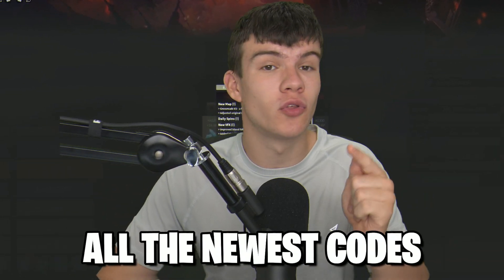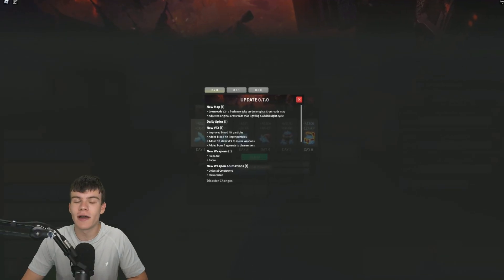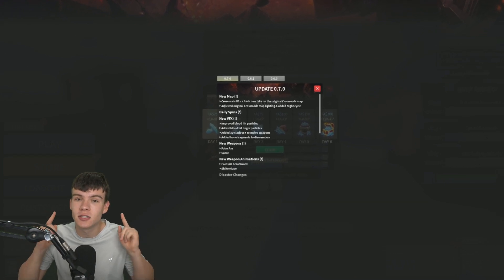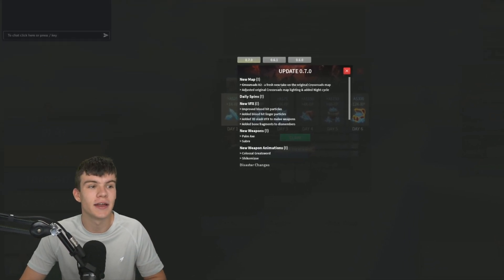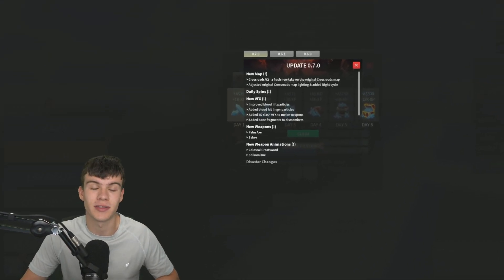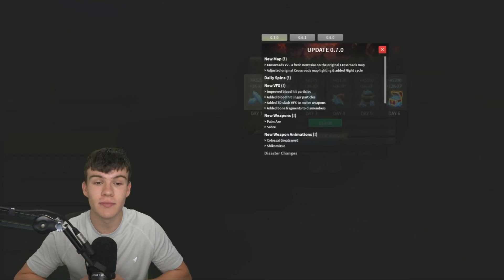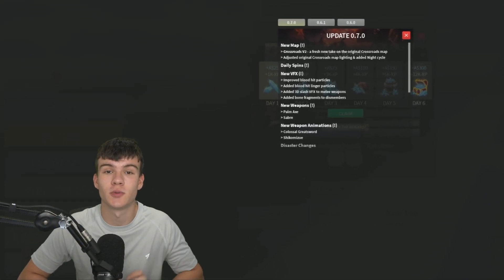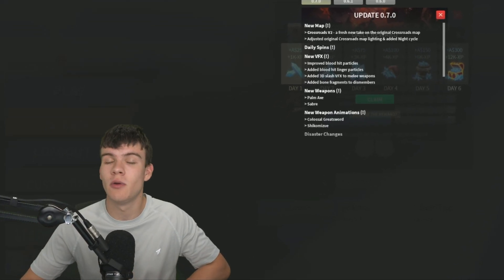In today's video I'm gonna be showing you guys all the newest codes and these gave insane rewards. Here we are inside Combat Warriors — in this new update they dropped three new working codes. I'm gonna be showing you all of them today, and also trying out a few more to hopefully find some additional working codes. Make sure you watch all the way through or you may miss out, because codes in this game normally expire quite quickly. These codes are gonna give you some awesome rewards.